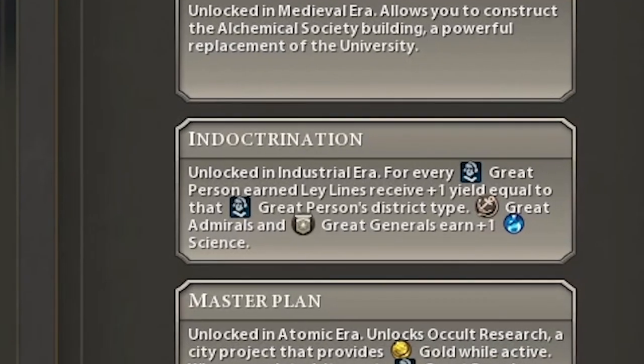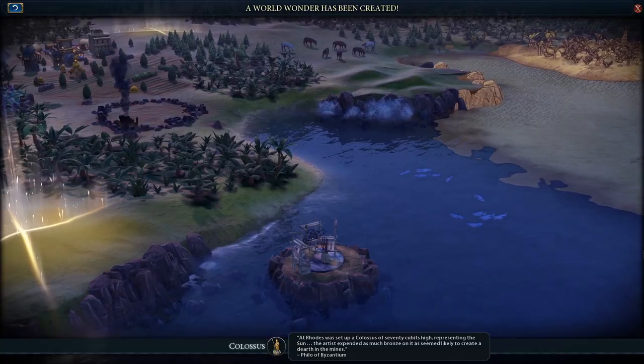The indoctrination bonus is unlocked by reaching the Industrial Era. What this does is for every great person earned, ley lines receive plus one yield equal to that great person type. So if you earn a great merchant, the yield of the ley line tile will go up by plus one gold for every single ley line tile in your territory. Great admirals and great generals give plus one science, because you probably can't give plus one combat strength to a tile.